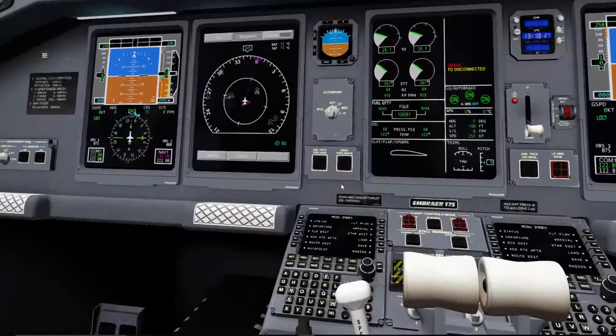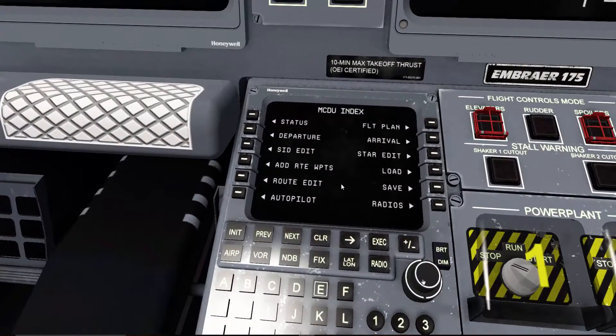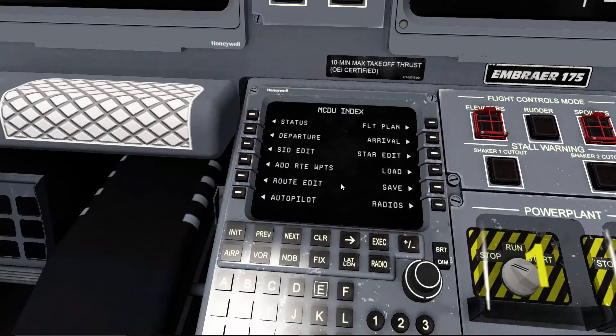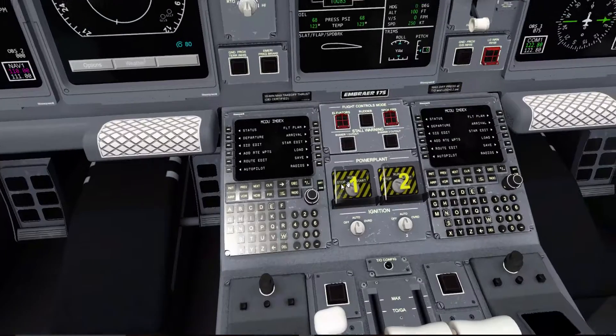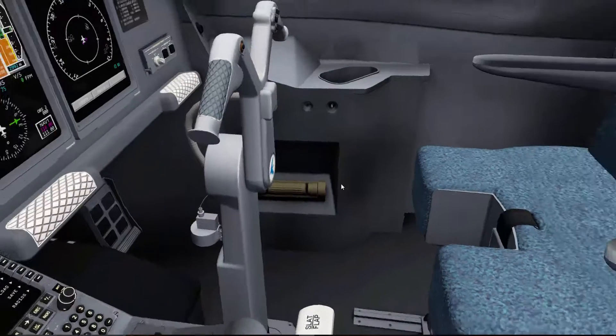We actually have a custom FMC — I believe it's custom. It is an MCDU actually, that's funny. Departure — we're not going to put anything in. But yeah, it's a very nice feature. It's the first Embraer to actually have this, so that's the original — a very nice feature.